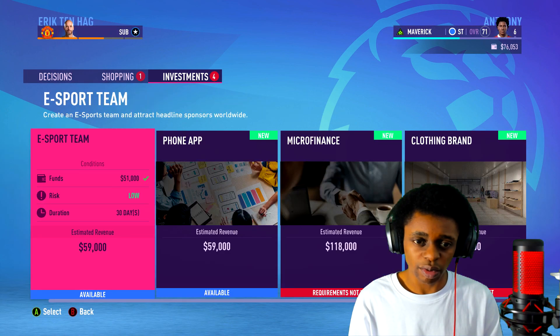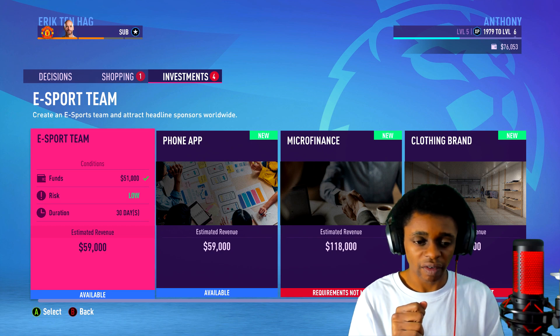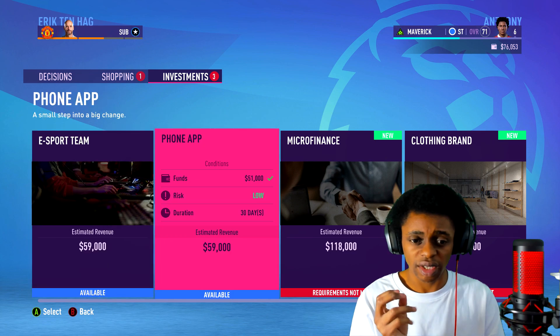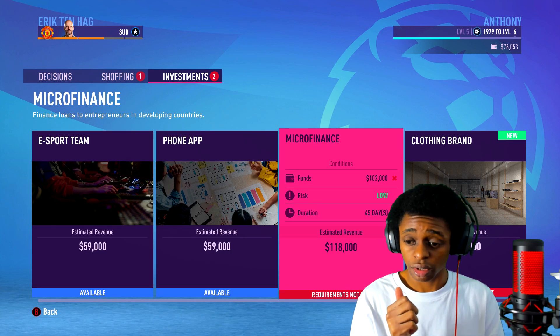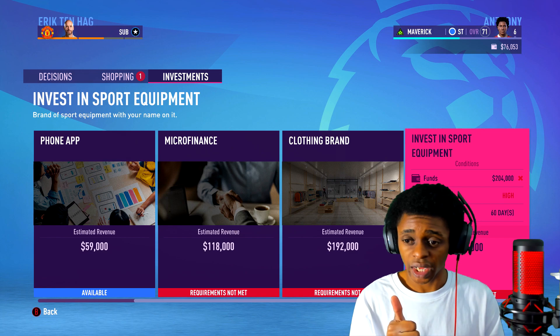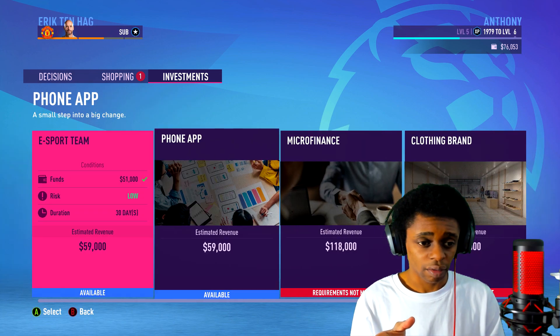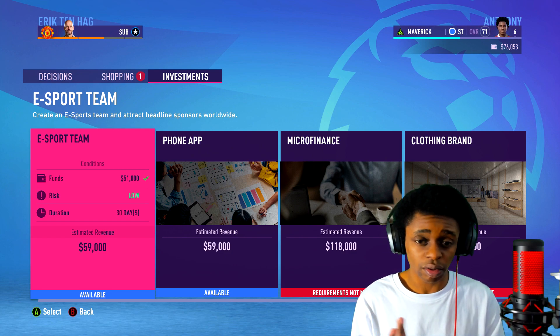There were investments as well. Let's go back into activities and move over to investments. You can see e-sports team — estimated value is 59,000. There's also a phone app, microfinance, clothing brand (not available yet as medium risk), and sports equipment as a high risk investment. Being a high profile player, of course you have these opportunities for investment. That's interesting.